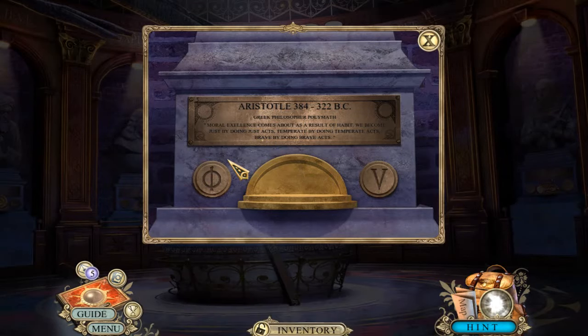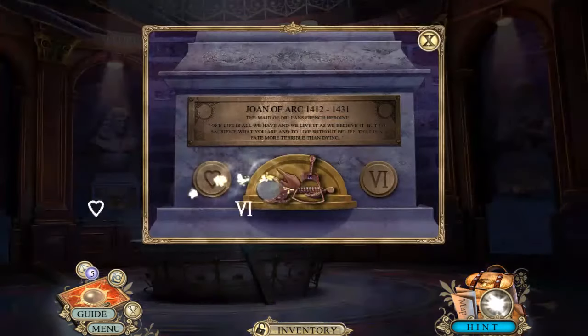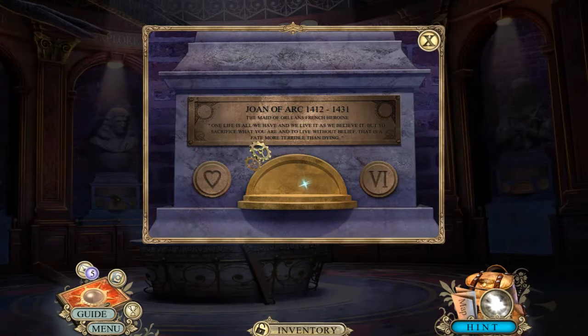Aristotle: 'Moral excellence comes about as a result of habit. We become just by doing just acts, temperate by doing temperate acts, brave by doing brave acts.' Joan of Arc: 'One life is all we have, and we live it as we believe it. But to sacrifice what you are and to live without belief - that is a fate more terrible than dying.'